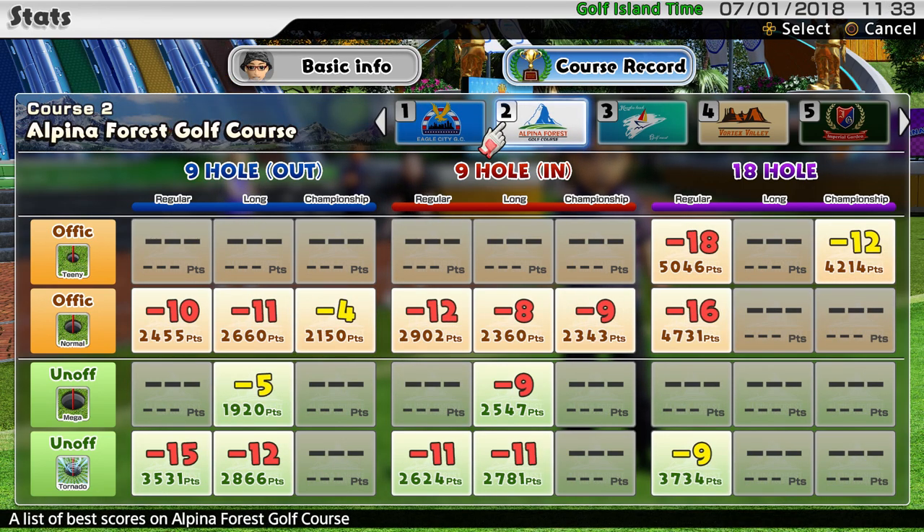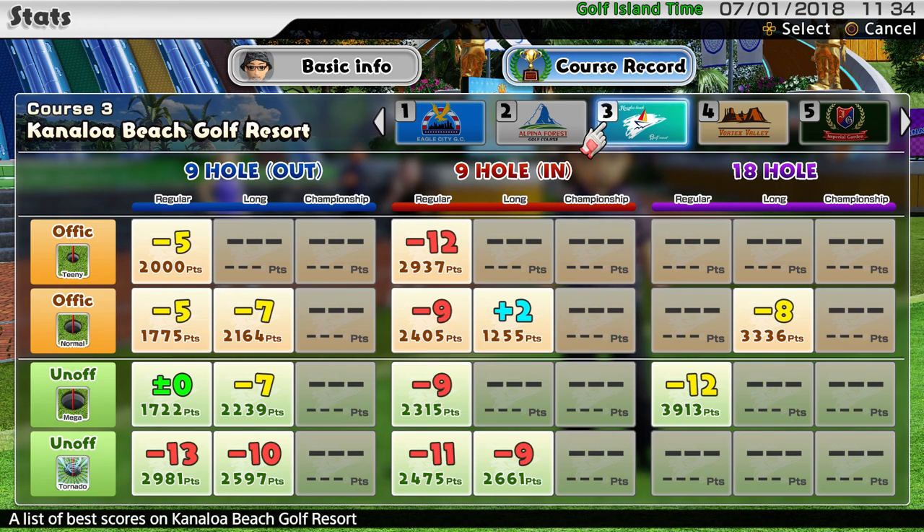Alpina — a couple of yellows in there and a fair few reds. I should work on that one. 18 under for the regular 18 with teeny cups, I'm kind of a little bit proud of. Canaloa Beach — some greens, some blues. That two over on normal cups, that's not good. I should have a look at that.